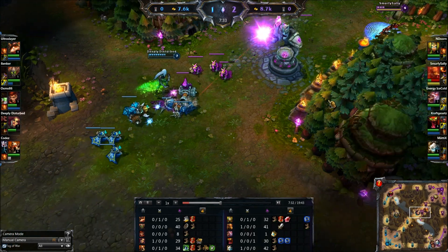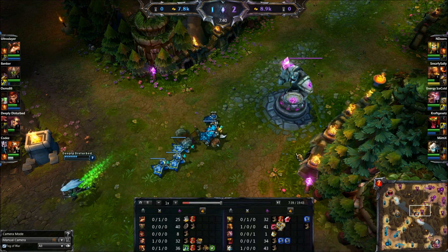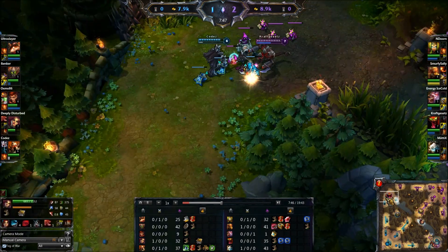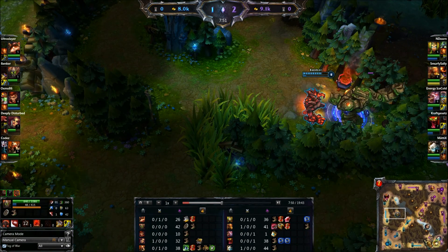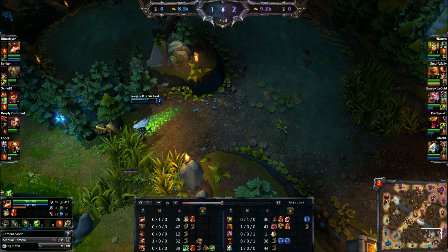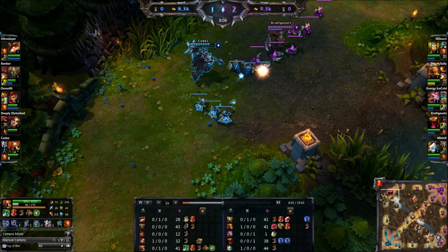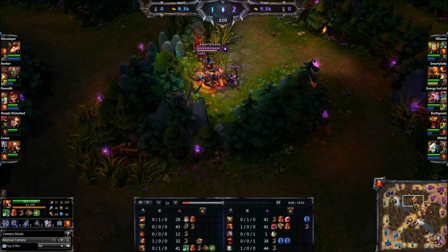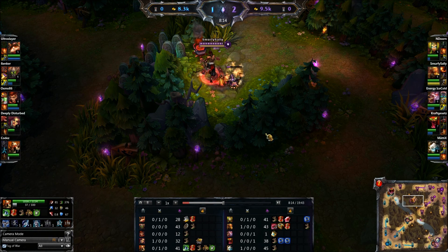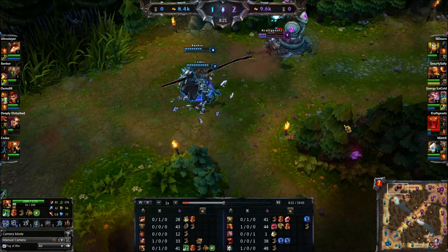One of you guys asked me about item builds for Lee Sin — what do you do? As I've said before, it depends on the game. In this game we have Katarina, Mordekaiser, Maokai, Malphite, and Teemo — so there's a lot of AP in this team. Looking at their CC, there's a blind, a knock-up, no CC, another knock-up, and no CC. So the crowd control reduction boots — the ones that give resistance and tenacity — those are the ones you want to get.